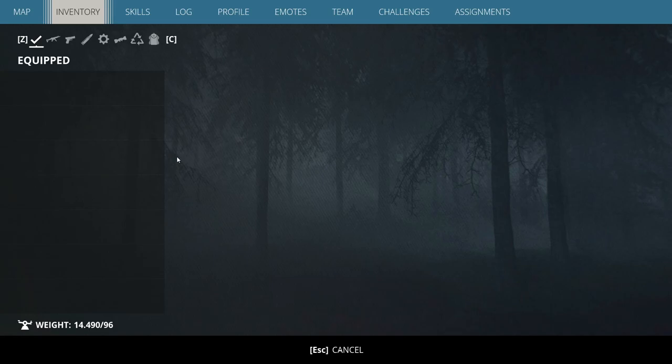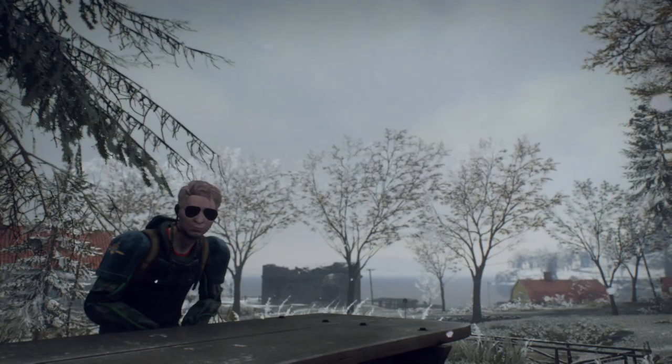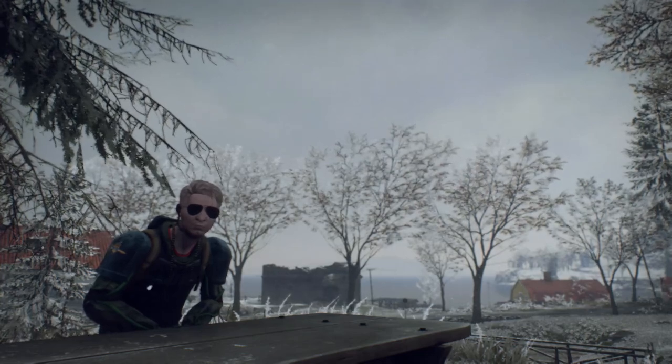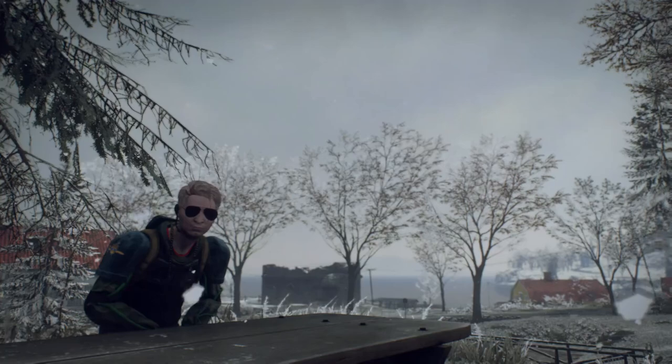If we did see backpacks come to the game as normal carry weight expansions, they would probably show up at the far end of our inventory tab and have their own separate general inventory within it, where we could take things out and equip them into our primary slots and so on. From the sounds of it, machines are getting onto my location and I totally don't have a weapon equipped, so I'm gonna have to wrap up this video kind of quickly.